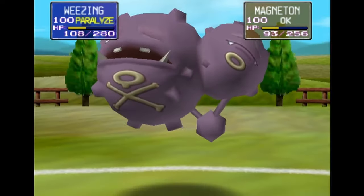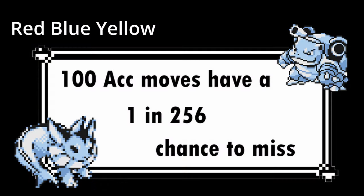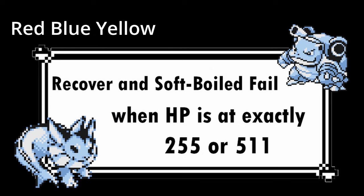In Stadium, Haze will also cure special conditions like Paralysis or Burn, as well as removing stat changes. In Red, Blue, and Yellow, 100% accuracy moves have a 1 in 256 chance of missing, but Stadium re-rolls this, giving 100% accuracy moves a 1 in 65,536 chance to miss. Stadium also fixes a bug where moves that recover HP fail if the difference between max HP and current HP leaves a remainder of 255 when divided by 256, such as 255 or 511. If your HP is at these exact numbers, Recover and Softboil will fail in Link battles, so pay attention to your exact HP numbers.